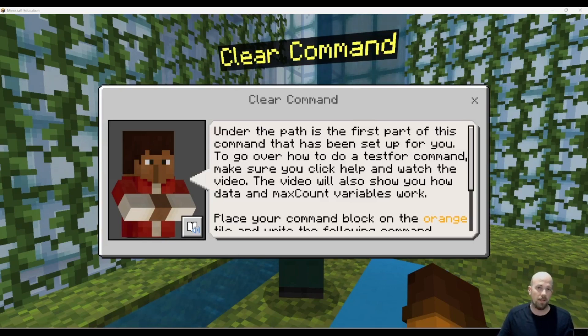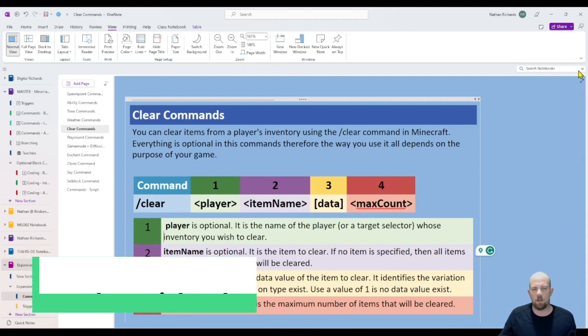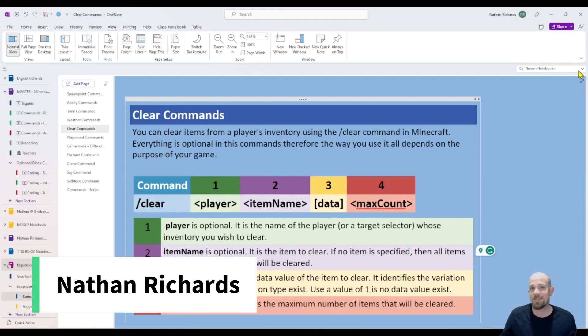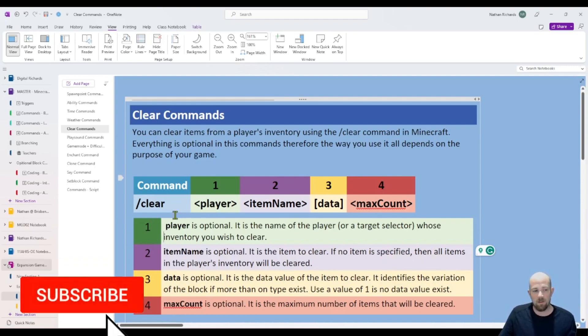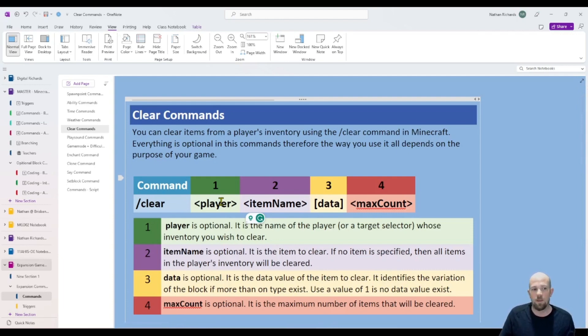Hey everyone, today we're going to have a look at the clear command when you're using Minecraft Education. The clear command can be super simple and also super complicated at the same time. If you're just in the game and you write forward slash clear and hit enter, it'll clear out your hot bar. If you write clear and then at p — the nearest player — in a command block, it'll just clear everything out of their hot bar. You can just do forward slash clear with none of the extra parameters at all.